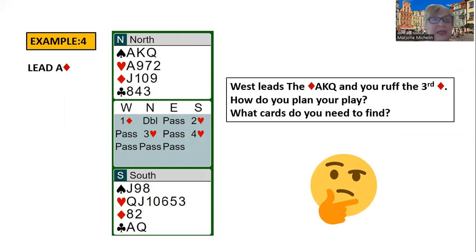You got yourself into four hearts, now you have to make it. West leads the ace, king, and queen of diamonds, and you ruff the third diamond. How are you going to plan your play? You've lost two tricks. What cards do you need to find? You need to find the king of hearts and the king of clubs. If West holds the king of clubs and the king of hearts, you'll be able to make the hand — you'll pick up the heart suit, and you'll lose a club but won't lose any hearts.